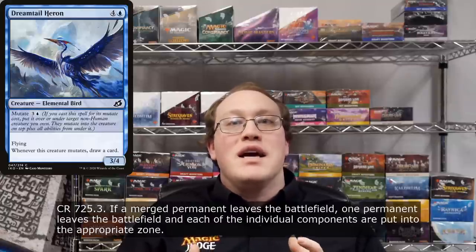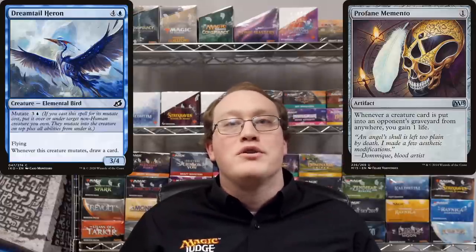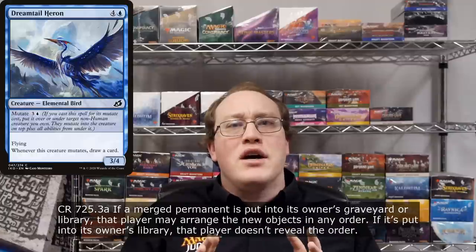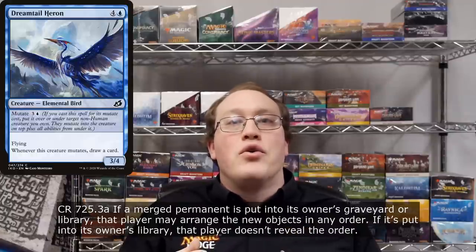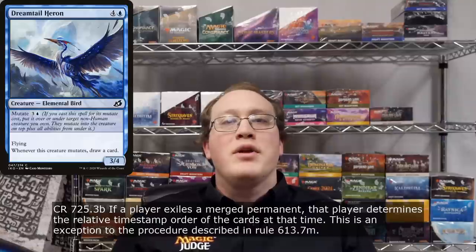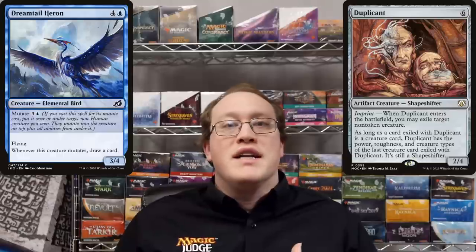Finally, let's talk about what would happen if one of these merged permanents leaves the battlefield. The game treats this as one permanent leaving the battlefield and the appropriate number of cards being put into the appropriate zone. So a Blood Artist would trigger once, but a Profane Memento would trigger multiple times. If a merged permanent is put into your library, you can choose the order of the cards going in and don't have to tell your opponent. You also choose the order if it goes into your graveyard. If a player exiles a merged permanent, that player chooses the order of the timestamps of the cards going to the exile zone — this is unusual because usually the owner makes that choice. This rule exists so that if Amy plays Duplicate against Nick's merged creature, Amy decides which creature her duplicate stats are based on.